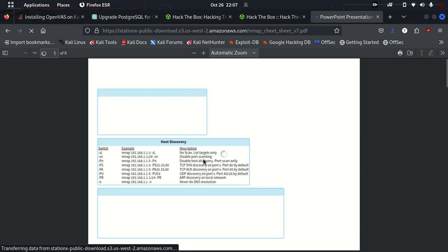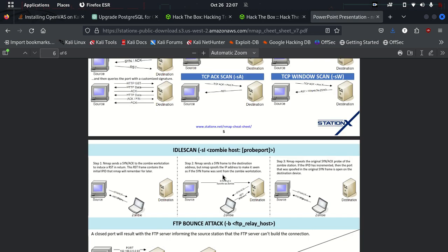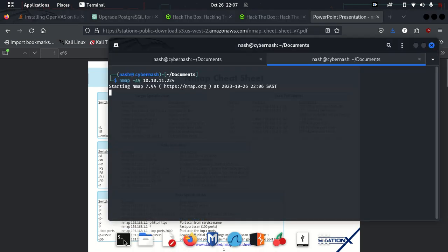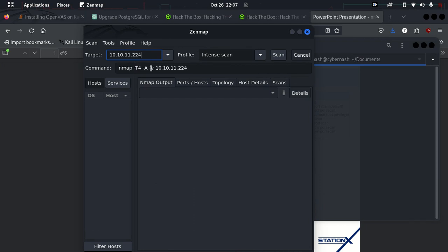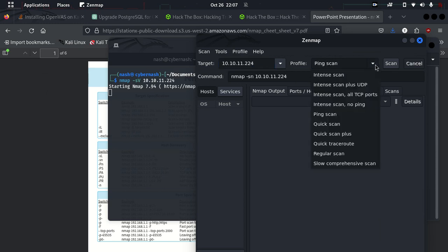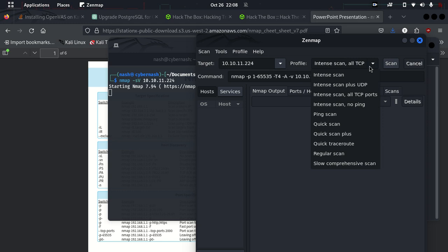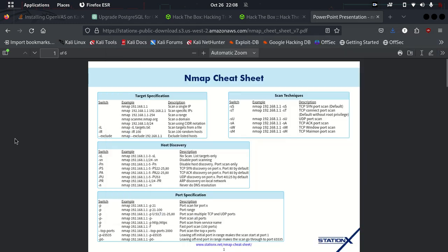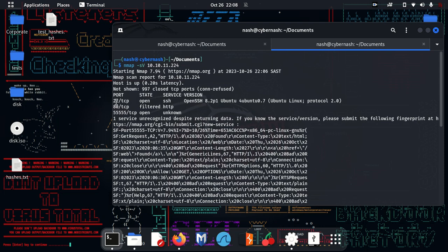A cheat sheet simplifies things — use it, it'll be beneficial. There's Zenmap: it's a matter of pasting the target in and running the scan. It does take longer than a standard scan though. You can do a simple ping scan, intense plus UDP, intense plus all TCP ports — those take way longer — or a quick scan, which is faster. Okay, my scan is done.